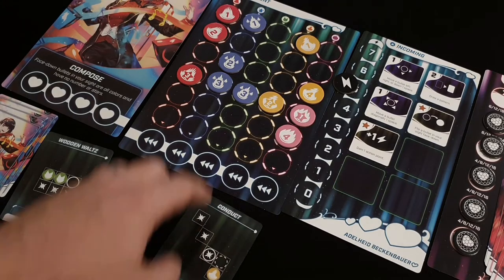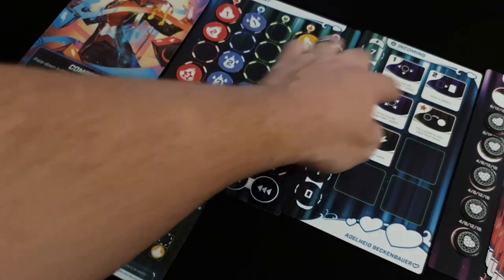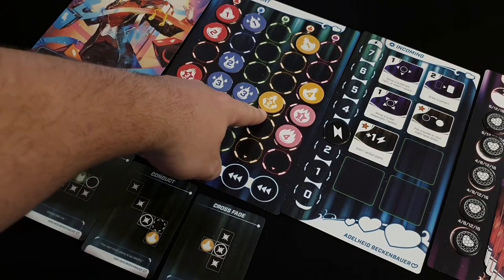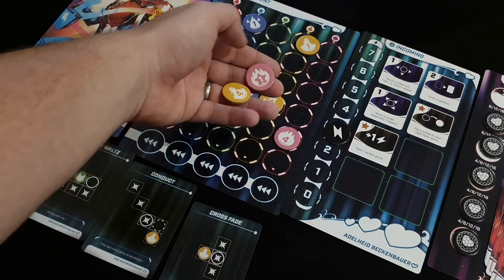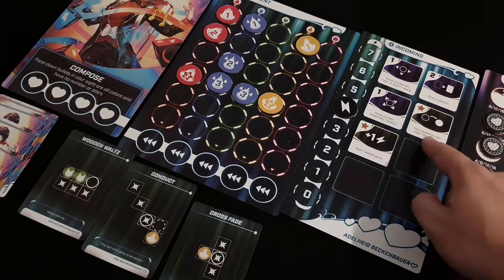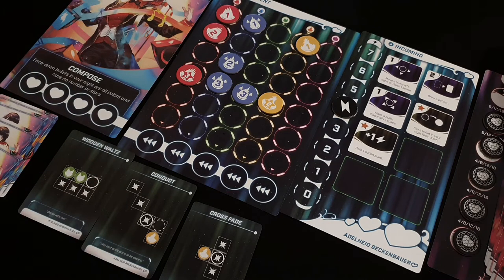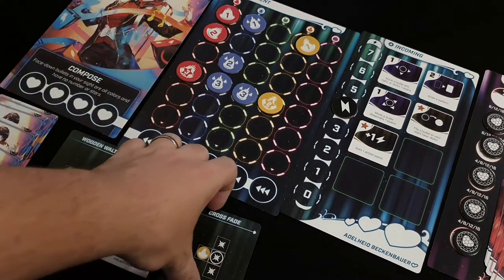I'm considering the yellow tokens but can't get the two greens together anymore. So I spend two action points to draw another pattern — and here we go, perfect. I complete this pattern, which sends enough back to the boss. Those three bullets go and I get a star. The star means I get to activate both yellow abilities: one gives me an action point back, and the other lets me flip any token to make it wild — face-down bullets are all colors and have no numbers or stars.